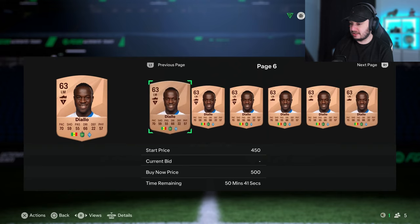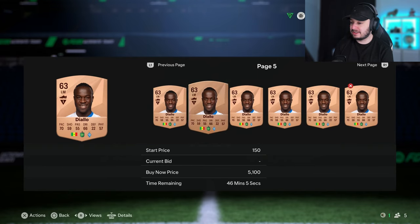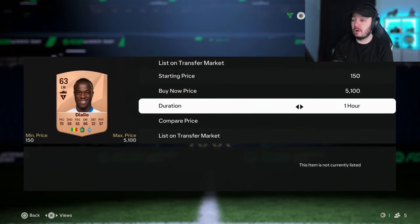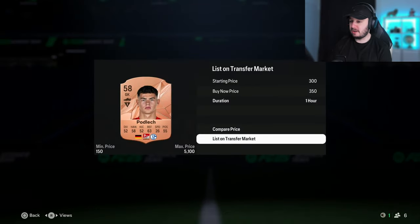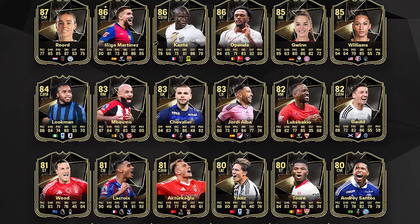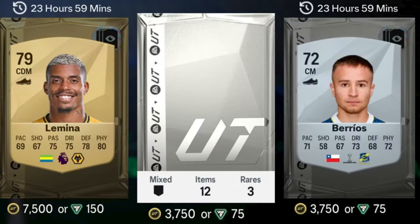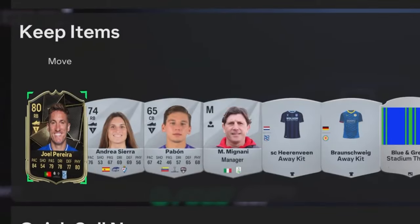If we double check the player's price again, we still see one sold for 200, but the one listed for 750 hasn't sold. So I'm going to list him for 600 and hopefully he sells. We find another player that can sell for 350 coins - that's half the pack value pretty much. Another 350 coin player. Some stadiums sell as well, so always check those - some of them really go for like 700 coins. By the way, this week's Team of the Week doesn't have any bronzes, but in the silver packs later there are eight different players with a Team of the Week card that are originally silver players, so you can actually pack TOTW in silver packs.